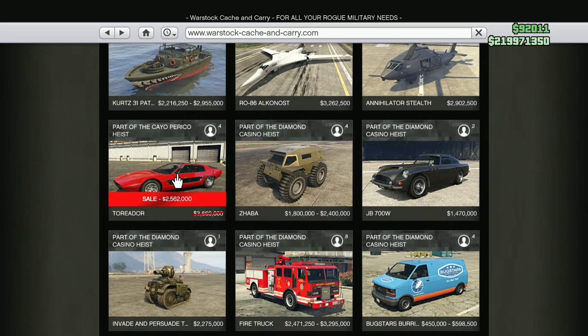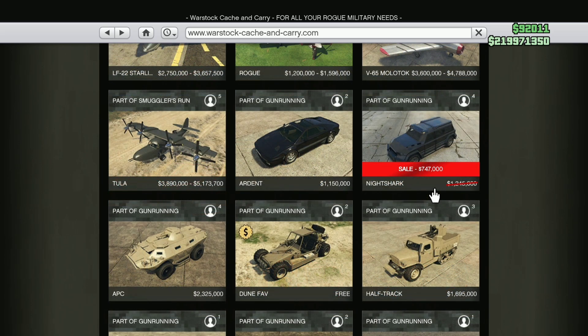The Terridor is also on discount on Warstock, now just over 2.5 million. Still a hefty price, but it is a great car. Also, store holdups are 2x money and RP this week as well. And the Nightshark is on discount, now only 747,000 — I might grab myself one of those, they're pretty good actually.